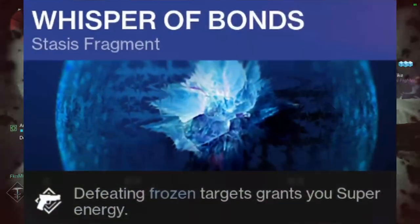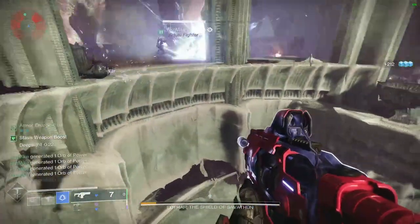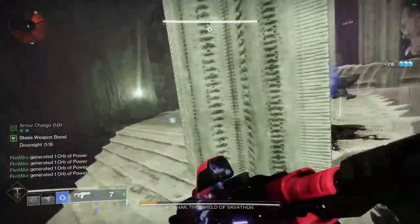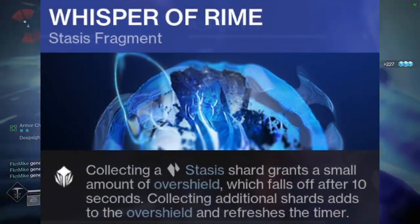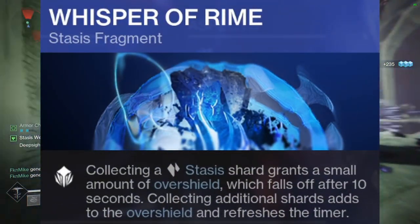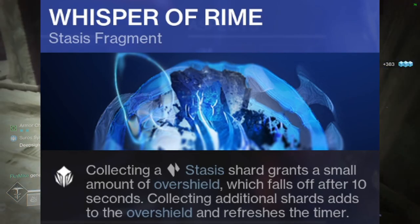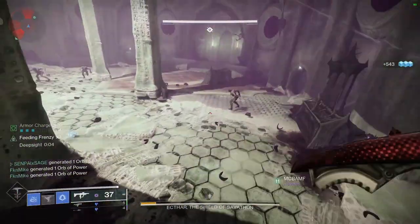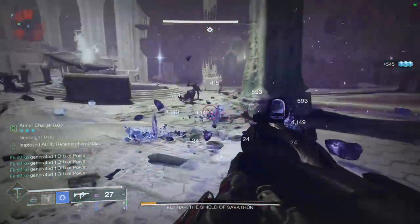Whisper of Bonds: defeating frozen targets grants super energy. Since pretty much everything you kill will be frozen, you'll be getting your super back quite a bit. And most importantly, Whisper of Rime: collecting a stasis shard grants a small amount of overshield, which falls off after 10 seconds, and collecting additional shards adds to and refreshes the overshield. With the infinite amount of stasis shards this build creates, you'll always have an overshield up.